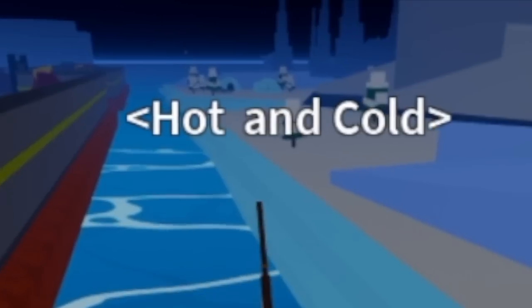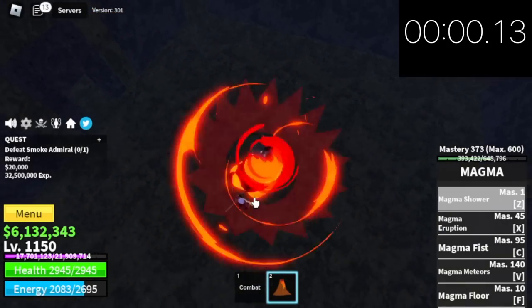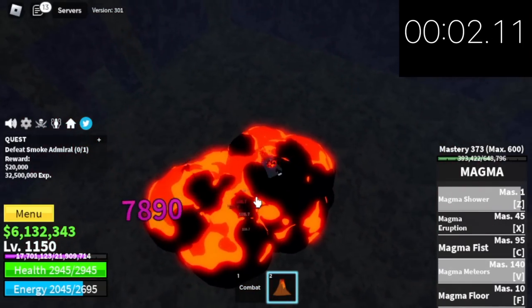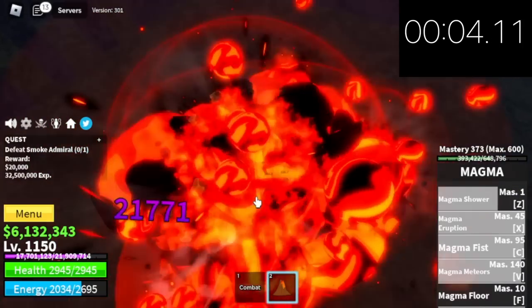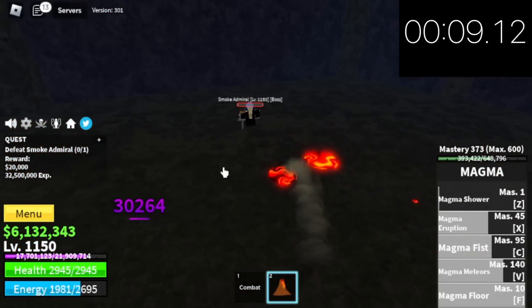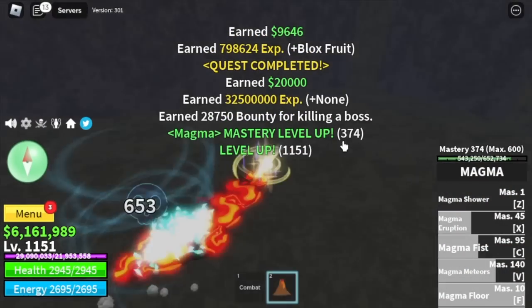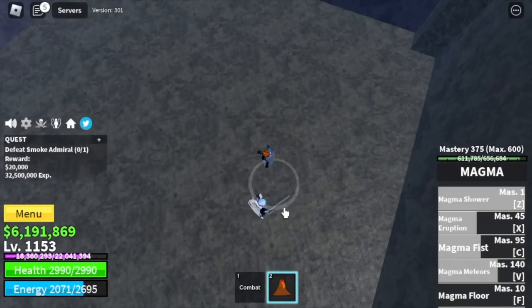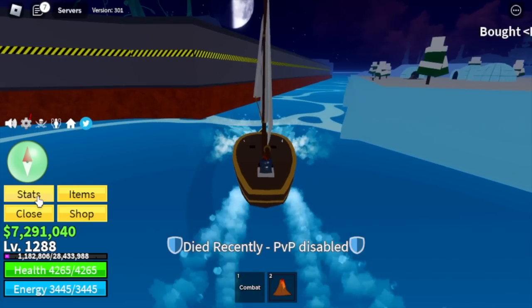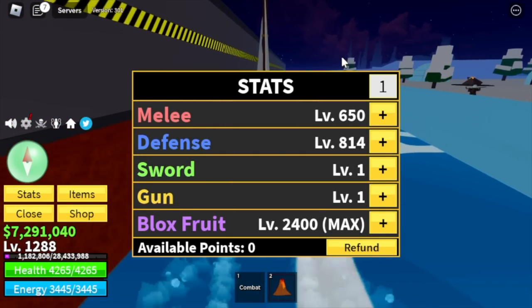Next up, Hot and Cold. Target here is Smoke Admiral until we reach level 1288. Check this out — we can defeat one Smoke Admiral in just 10 seconds, to be exact 10.7 seconds. I think that's really fast. You're just gonna do server hop until you reach level 1288. For our stats: melee 650, defense 814, Blox Fruits maxed.